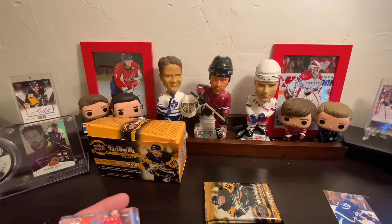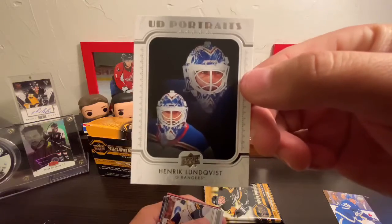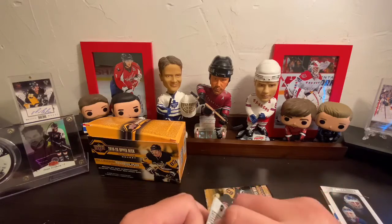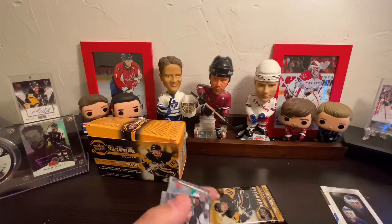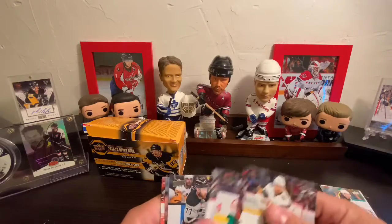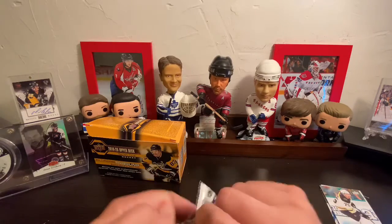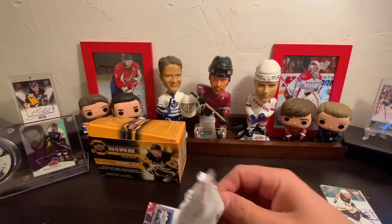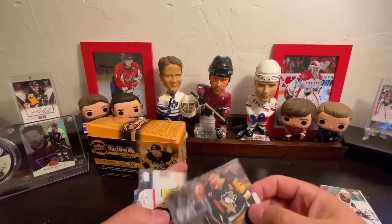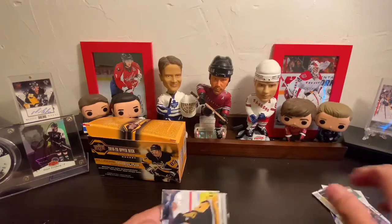You guys probably already looked it up. Henrik Lundqvist — UD Portraits. Got some really solid UD Portraits in this box. I had my oldest daughter help me pick. And we got a Connor Clifton Young Gun. And Mark-Andre Fleury in there. I know you guys are itching to see the oversized Young Gun. You're sitting there like, Rob, you're going to be so freaking stoked. Evgeny Malkin — UD canvas.